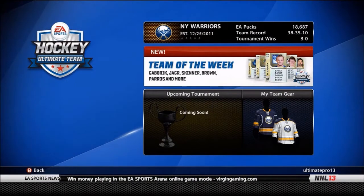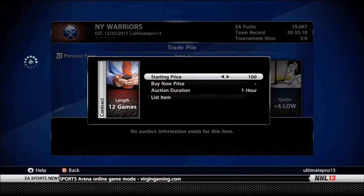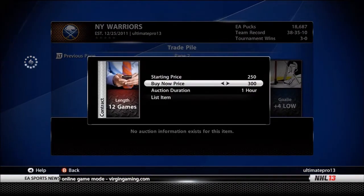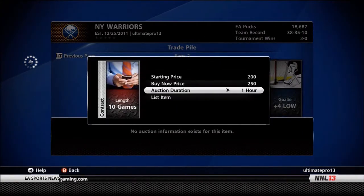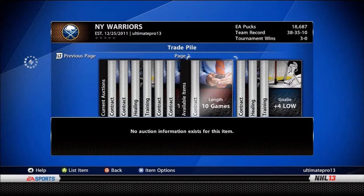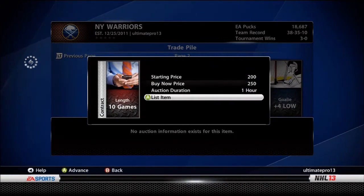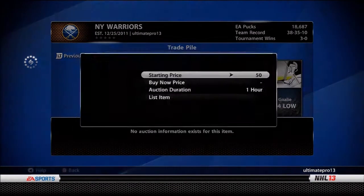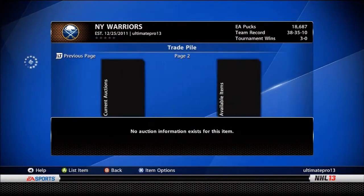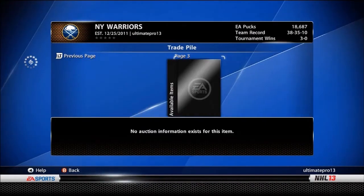Going back to Trade Pile. I'm just going to put this one in for 250 and 300. For 10-game contracts, I would recommend putting them at 200 and 250. Anything that's not double digits, I would just put it at 150 and 200 for an hour. For training, if these don't sell, you can always discard them for 20 pucks. That's done with the first method.